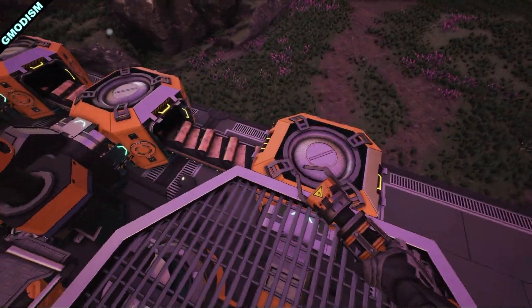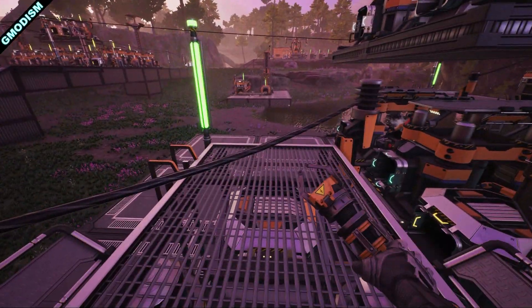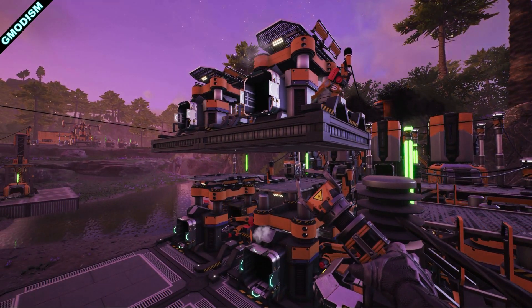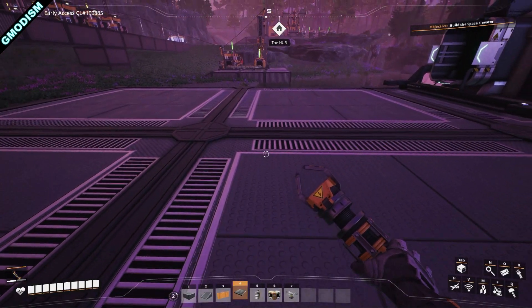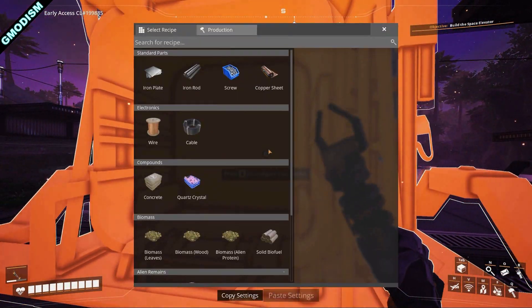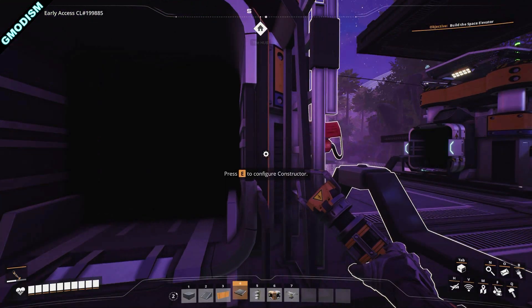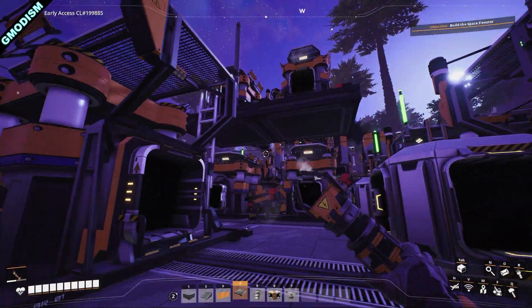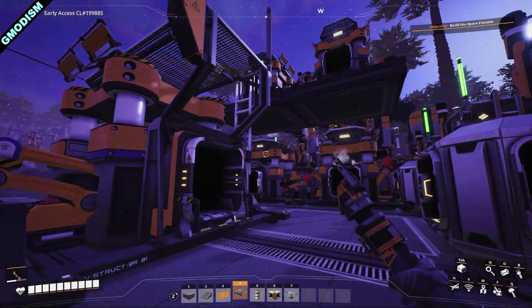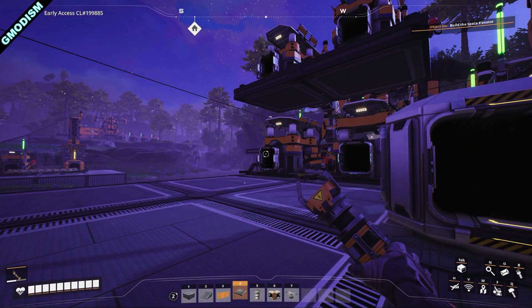We are now making copper sheets — a total of 30 per minute, since half our source handles that. We'll need a lot in the future, so that's good. We have four machines making copper wire, but two of them will be repurposed to make cables. Cables require 60 wires per minute, and each wire constructor produces 30 wires per minute, so two machines dedicated to wire will be merged and funneled into a cable constructor.